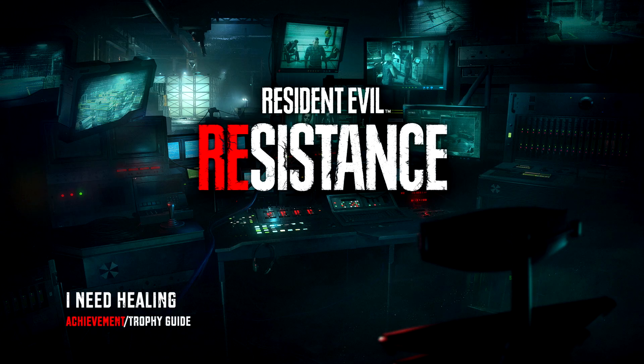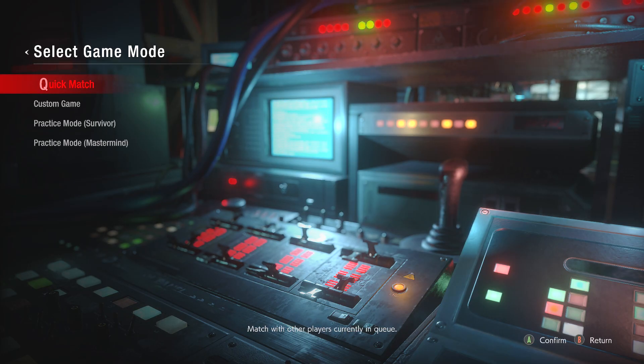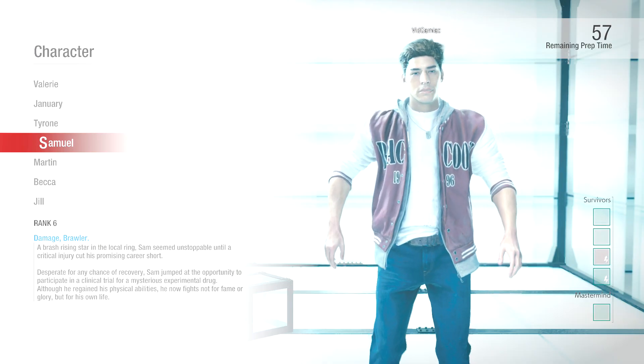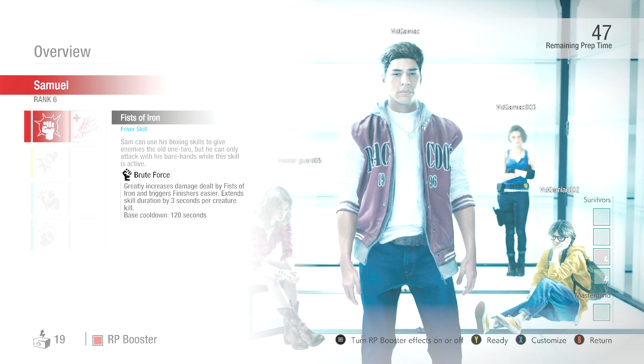Hey everybody, here from Gimmieact.com. Here we are today back in Resident Evil Resistance going for the 'I Need Healing' Achievement. This one's going to be a Survivor side achievement, so make sure you go to Quick Match on Survivor. It's going to be a character-specific achievement that's going to require us to play as Samuel. It is to escape a game as Samuel without healing.